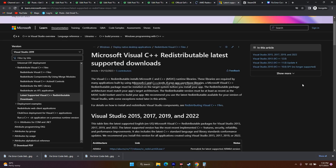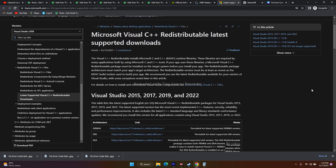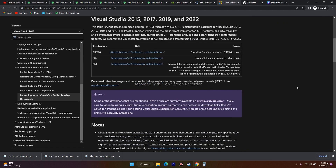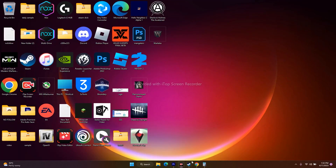If that still doesn't work, install Microsoft Visual C++ Redistributables. A link will be provided in the description — just download and install it on your PC, then try to play the game.